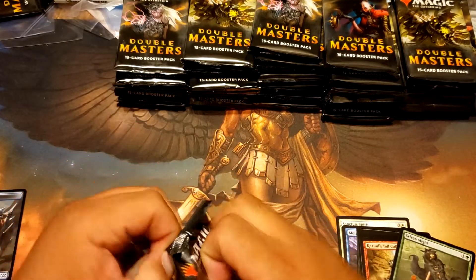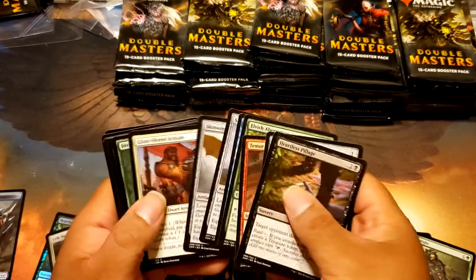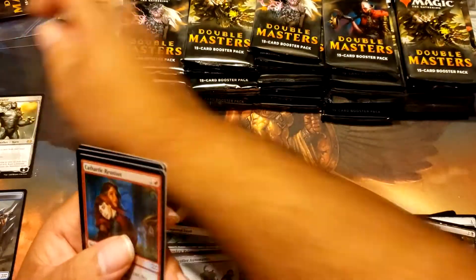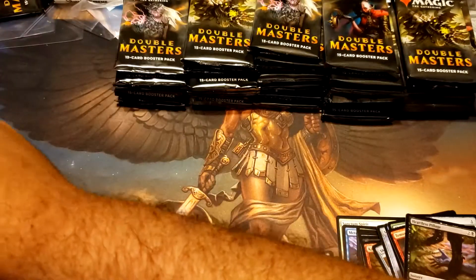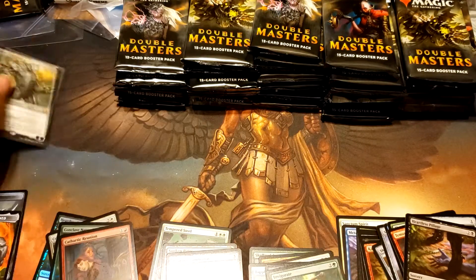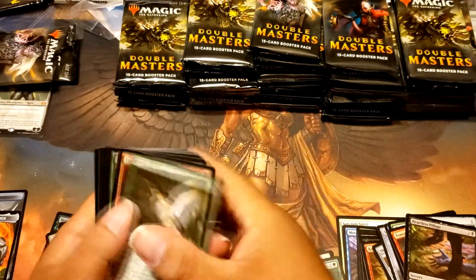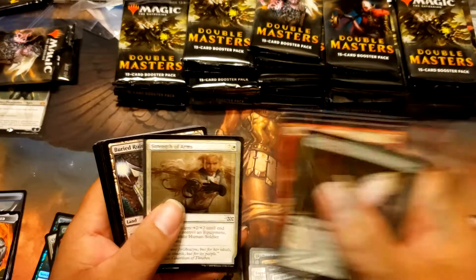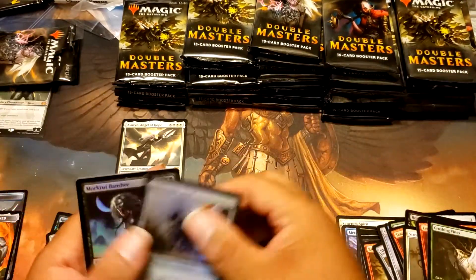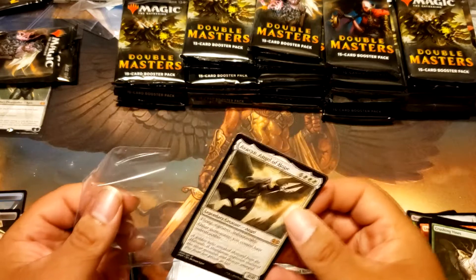I've done very well. We'll see if that streak continues. Adaptive Automaton and Karn Liberated — that's a good start. Let's see. Ruin Salvagers, Chief of the Foundry, Abyssin — nice, nice — and Battlesphere, and that's an Uncommon. So we got two Mythics out of the first bunch.